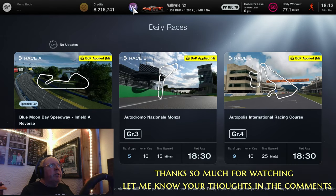Here we have this week's combinations. For Race A, it's Blue Moon Bay Speedway — the Enfield A, which is actually sometimes quite a reasonable circuit, but they've decided to do it in reverse. So it's a much tougher, tricky circuit. I don't think it's as good in reverse as it is the normal clockwise way they would normally do it.